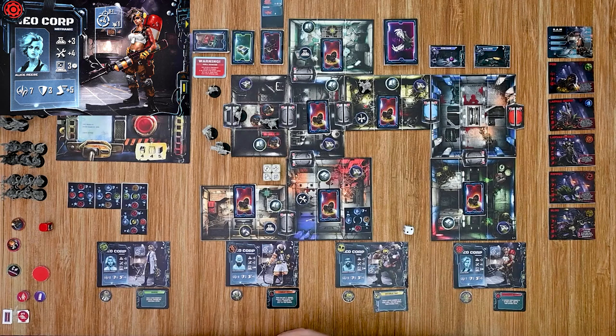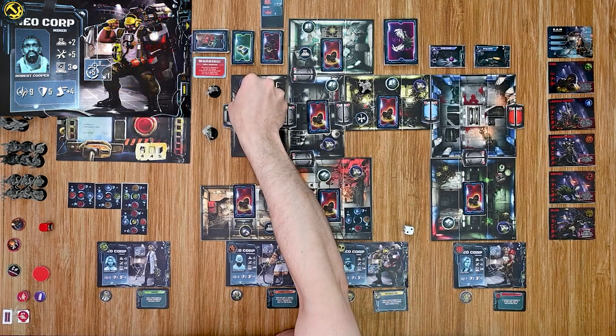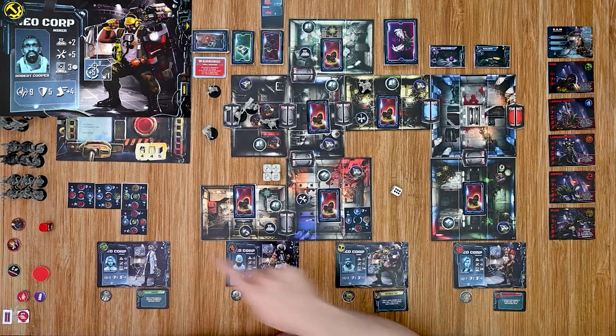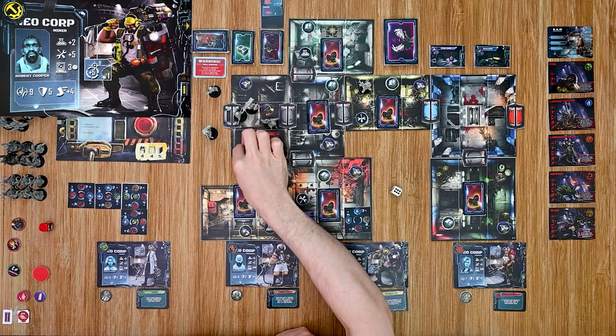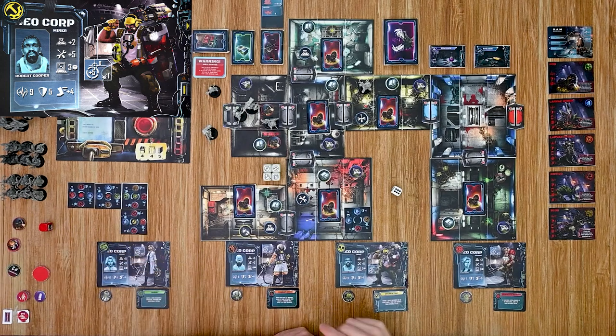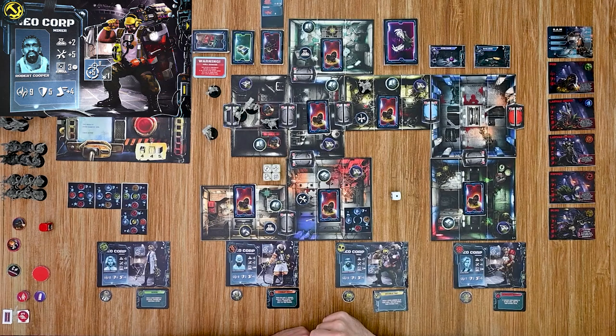Next I'll go with the miner. He moves in and attacks one of the pods — rolling a six plus his five, plus one bonus for twelve. That's well over the pod's defense of eight, so the pod is defeated. His last action he attacks the other pod in the room and rolls a one — that's a fail.